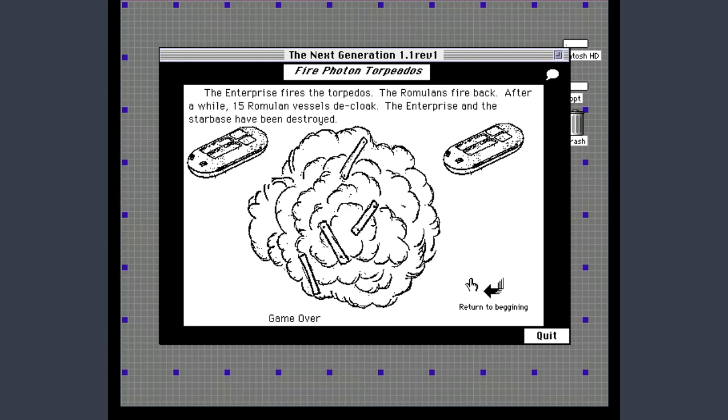I think we want to fire the photon torpedoes. The Enterprise fires the torpedoes, the Romulans fire back, and after a while 15 Romulan vessels decloak. The Enterprise and the starbase — not just the Enterprise but both — have been destroyed. Game over. Return to the misspelled beginning.